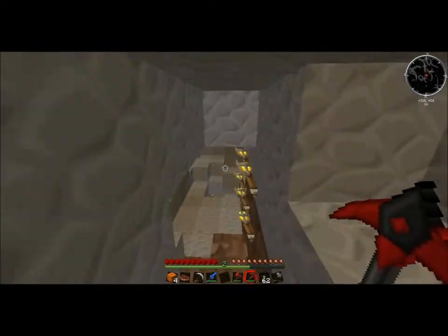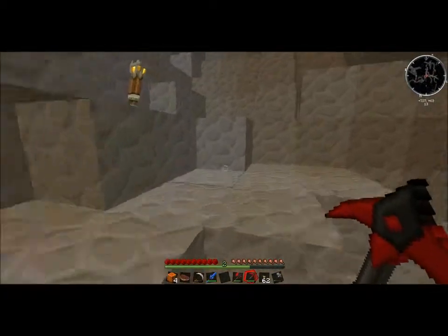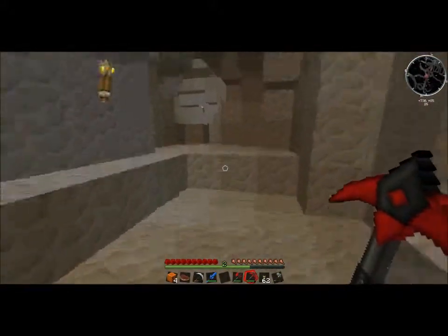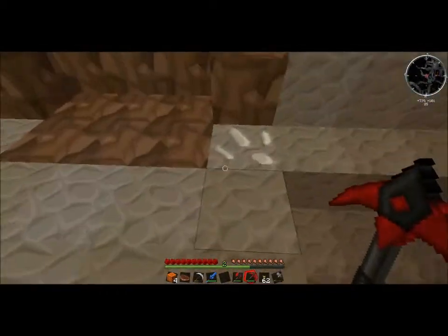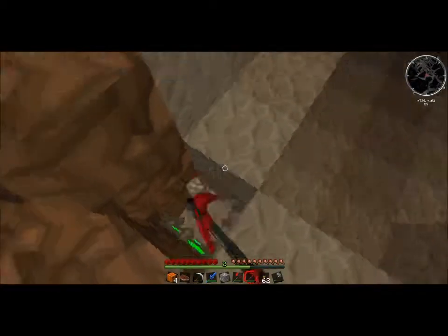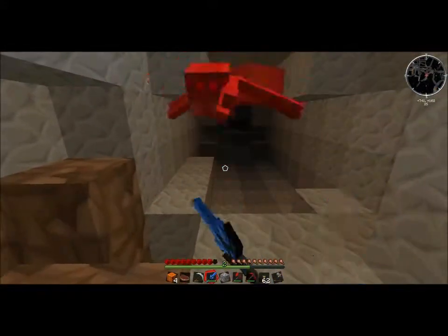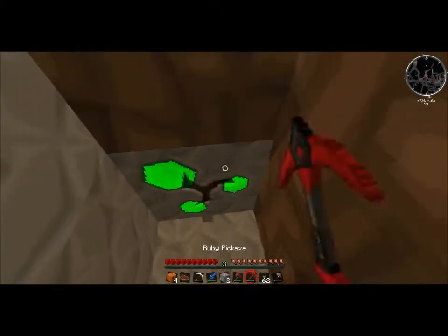We need more tin. Do we have tin ore? No, only aluminum and copper. That's why I'm going into the cave — I'm going to go look for tin because we need some. Don't go too deep, because tin isn't at level 25. It's way higher than that. That's the problem — we don't find it because we're too deep. Well, that's where you find everything generally.